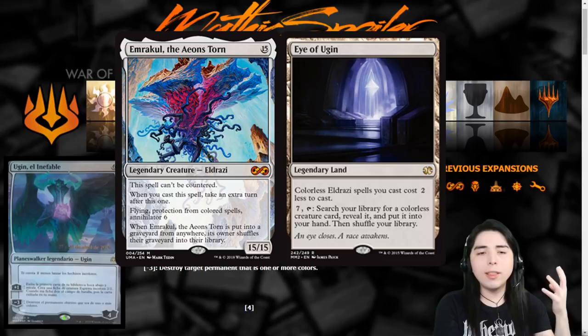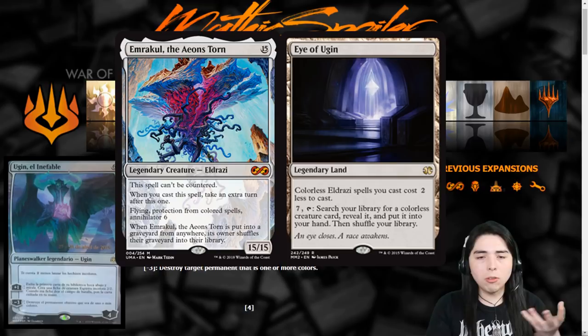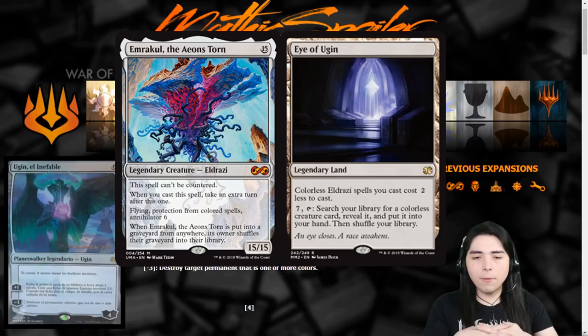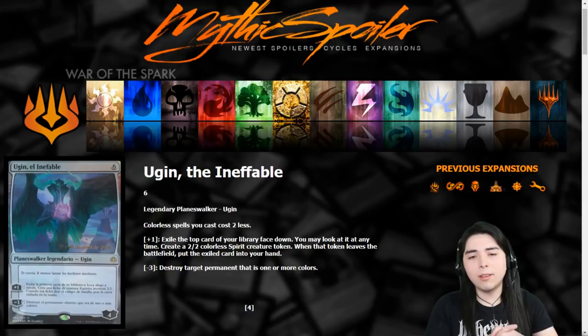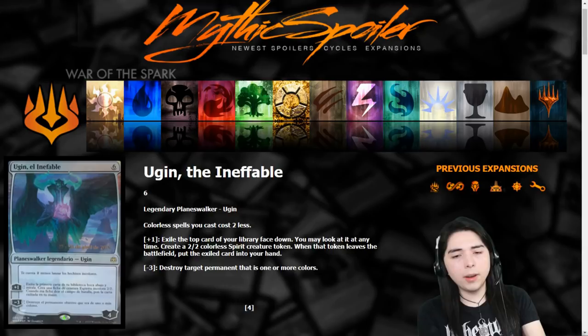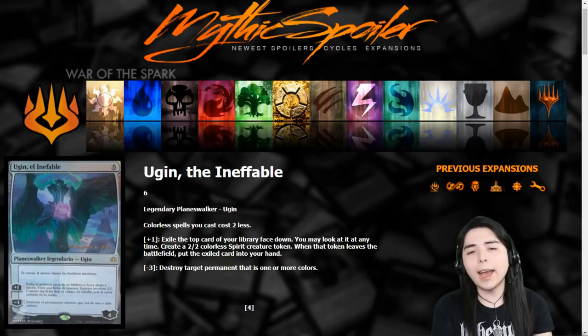He has that Eye of Ugin ability, making Emrakul cost 13 again. So would Ugin fill that Eye of Ugin void and allow Tron to play Emrakul again? Maybe — blue Tron might try it out, since it makes Mind Slaver cost five to cast plus four to activate, which is a lot better than eleven. Being able to destroy permanents is pretty good, although unfortunately it does not destroy lands unless it's Dryad Arbor.